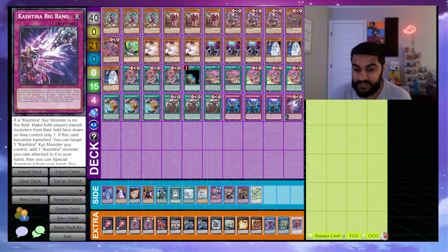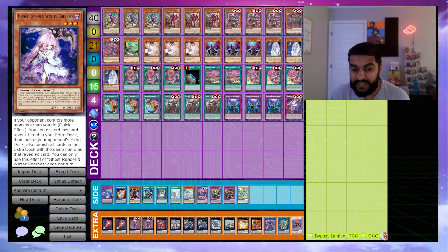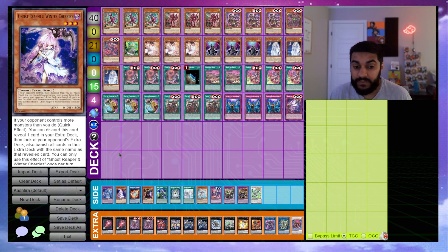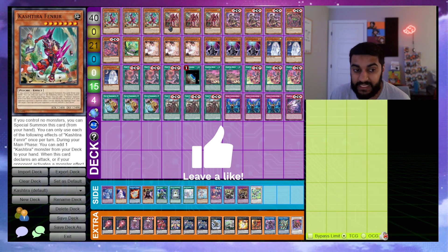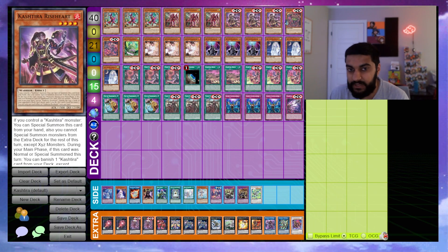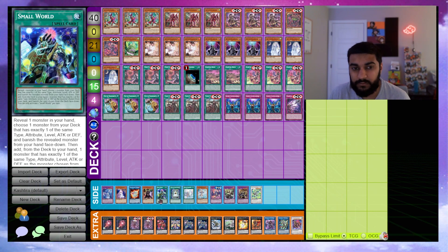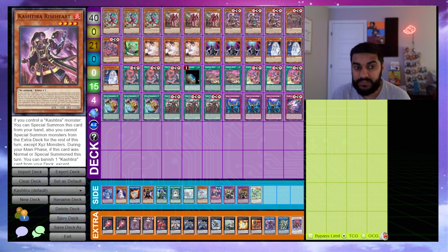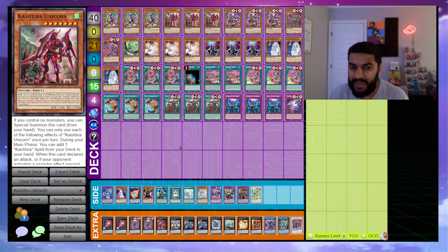Now for the side deck — exceptions and additional choices. You can play Cherries as a level-3 tuner to normal summon into Barion. You can play triple iBlee with Almirage: normal summon iBlee, link away to Almirage, iBlee goes to your opponent's field and locks them from special summoning non-link monsters — devastating in the mirror since all Cashira monsters require controlling no monsters to special summon. I was also testing Small World, where you can bridge Ash Blossom into Unicorn or Riser to grab Cashira cards.